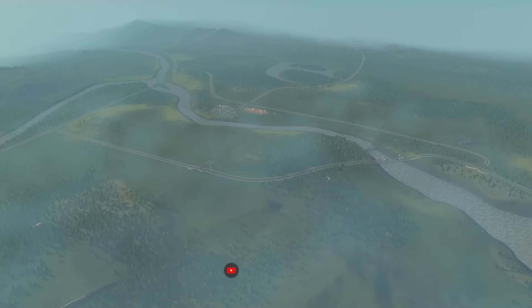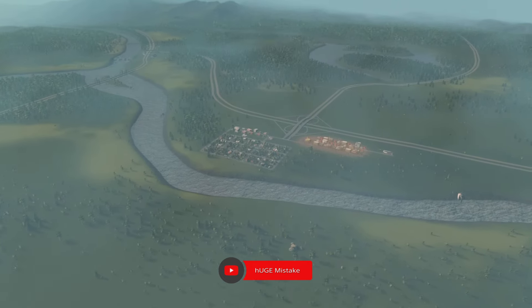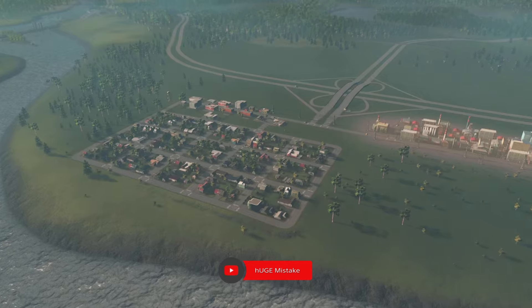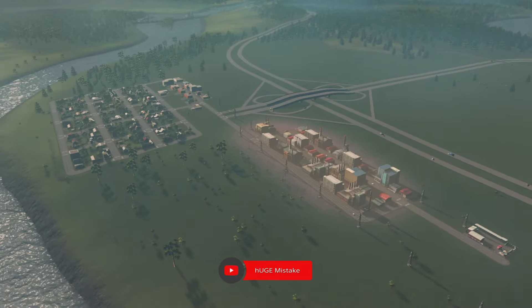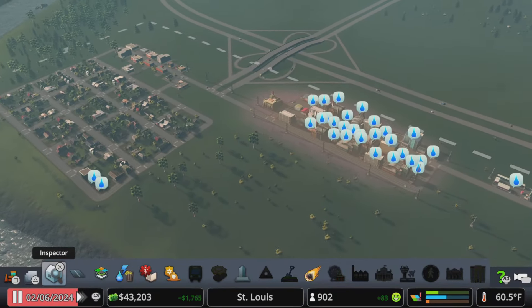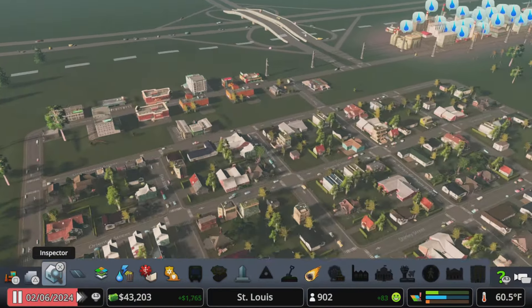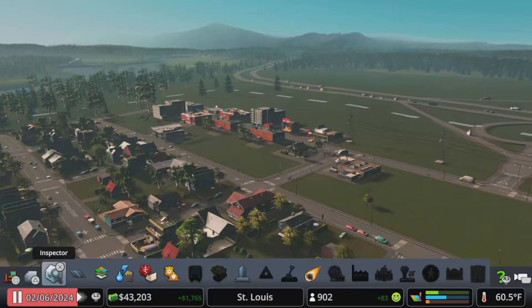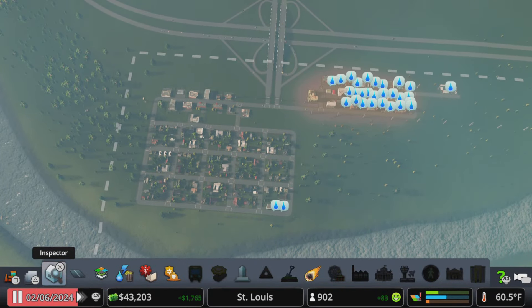I've made a huge mistake. Hello everyone, welcome back to the channel, welcome back to our River Run map build for 2024 City Skylines, St. Louis based on the topographical map of St. Louis. In the last episode we added some commercial buildings, moved our elementary school, added our medical clinic, and we are starting to grow our area. We've reached a milestone of 900.